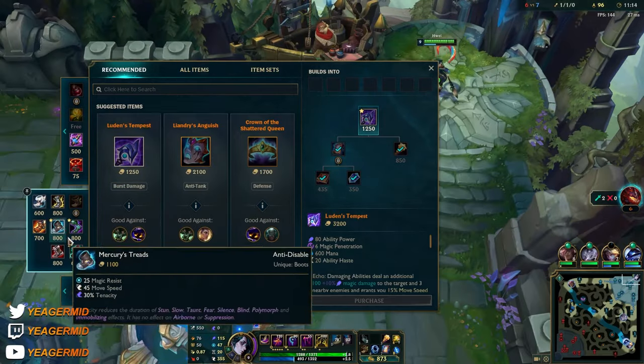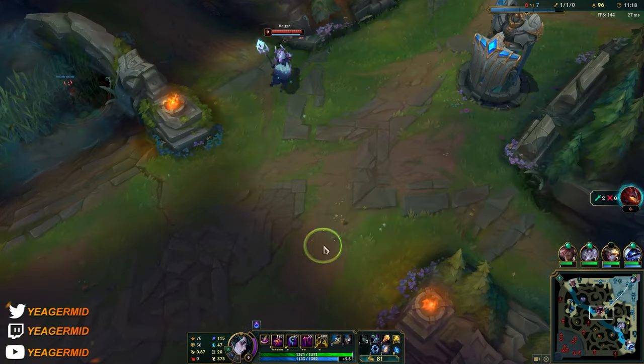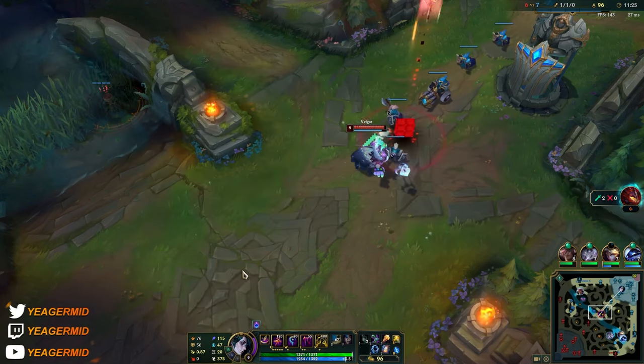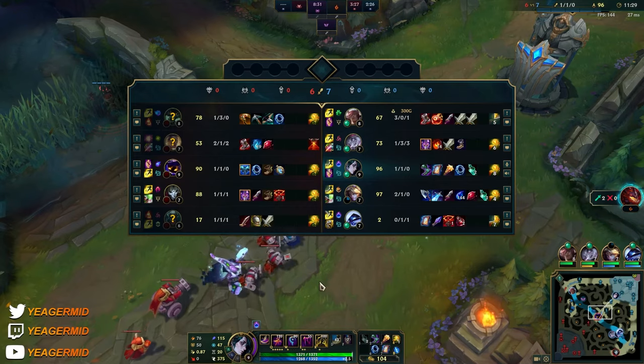I'm going to rush tier two boots. In cases where mobility is extremely important — which is most of the time — but especially against something like Veigar when you don't have flash, every single cage basically means you're going down when you're getting ganked.